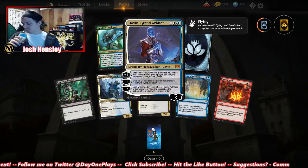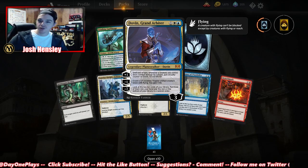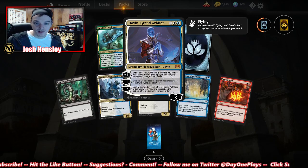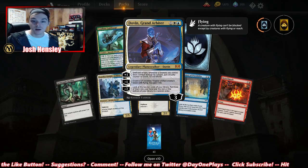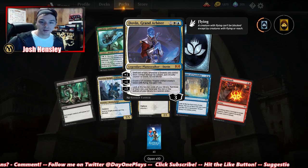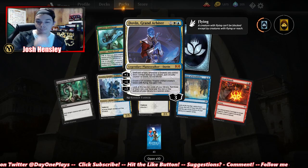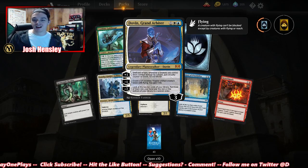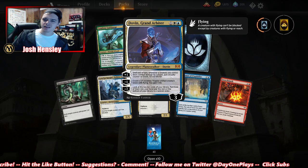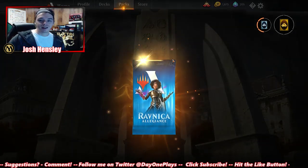We got a Planeswalker — the Legendary Planeswalker Dovin. I'm not sure if this is a really good one yet, but we'll see. Until end of turn, whenever a creature you control deals combat damage to a player, put a loyalty counter on Dovin — so he could get to ultimate real quick. His -1 ability creates a 1/1 colorless thopter artifact with flying and you gain a life. His -7: look at the top ten cards of your library, put three into your hand, the rest on the bottom in any order. This feels kind of underpowered. What do you guys think on Dovin?